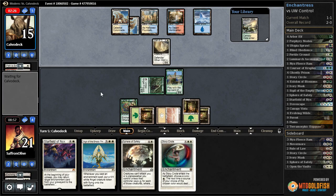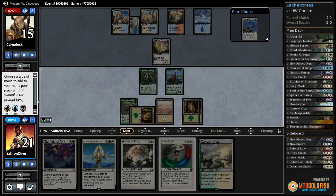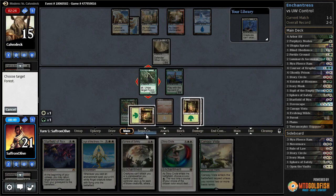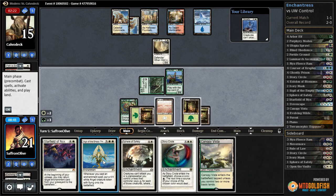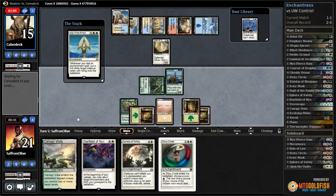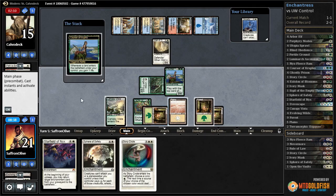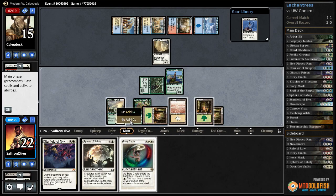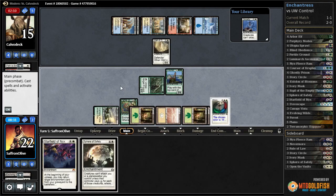Tap land for our opponent — they pass. Tap, untap, tap — and Sigil. If they have a counter, they've got to spend it on Sigil. Another counter-draw — they're down two Cryptics. Canopy Vista, gain a life. Story Circle on white and pass the turn.